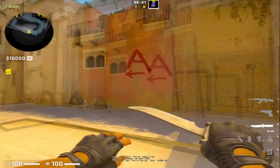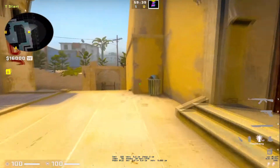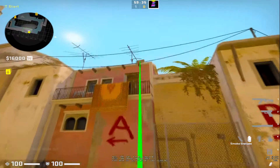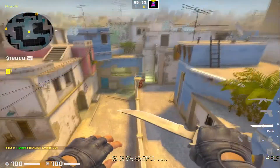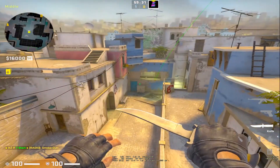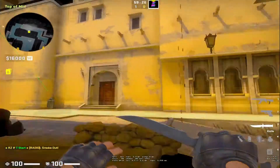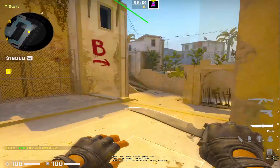Welcome everyone. Today I will teach you how to make the jump throw bind in CSGO. You can use it to make some smokes, for example the smoke in the window in mid. This video will be very fast, very easy, and no mess.